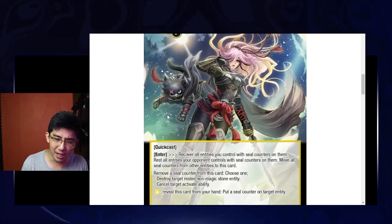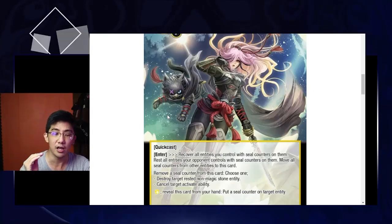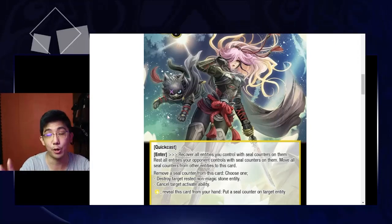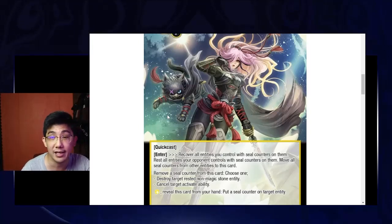You might be thinking: but how do we put the counters on them? She has an effect — you pay one light, reveal this card from your hand, and put a seal counter on target entity, which is crazy. In a way, you can keep stockpiling the seal counters on your stones every turn. Then when you summon her, you untap all the stones, so you kind of recover the mana that you used to pay for her in the first place.